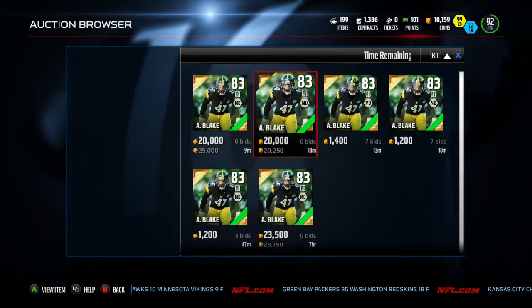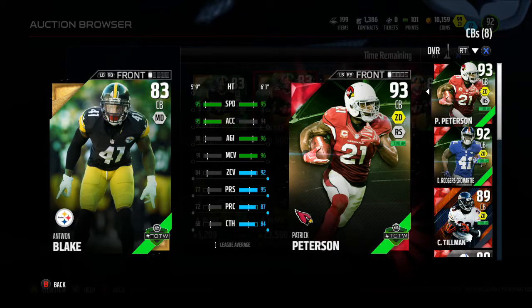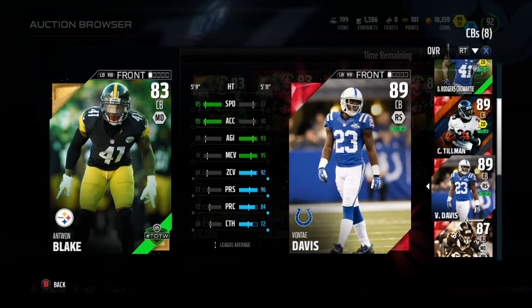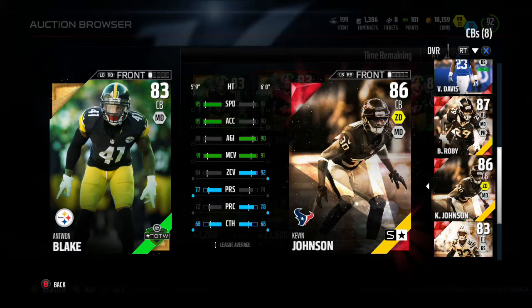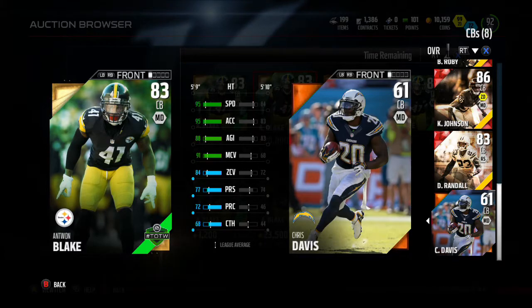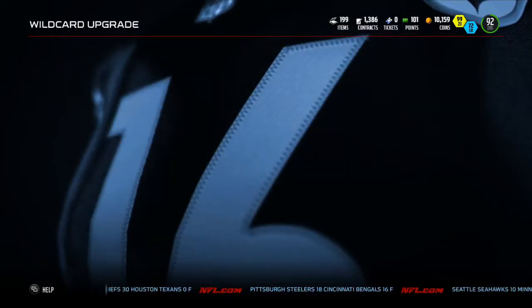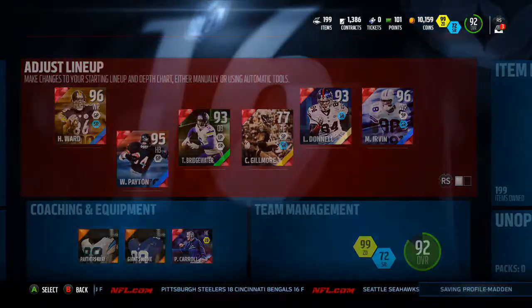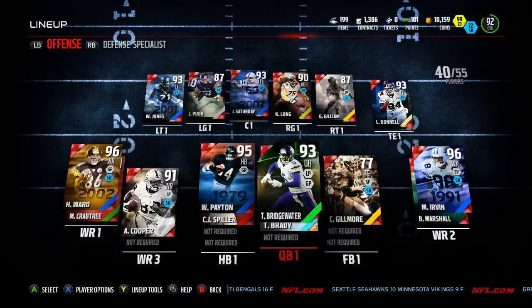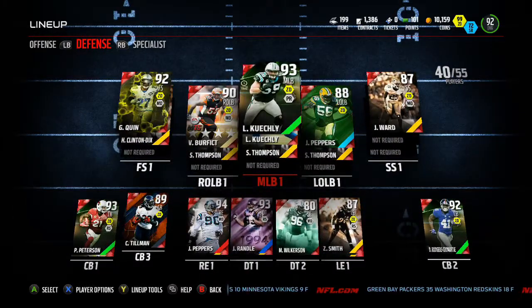Finally we have Antoine Blake, 83 overall, going for about 20k. 95 speed also. We got a lot of speed corners now all of a sudden. But he has a low 68 catching, 91 man coverage, 84 zone, 88 agility. He's another cheap guy that has good speed. Look at this compared to Chris Davis - Chris Davis seems pretty good, beware of that Chris Davis on the field. Going to end this video - just wanted to show you guys the Team of the Week players. Probably going to have some more gameplay soon. We'll see you guys tomorrow. Thanks for watching and see you in the next one.